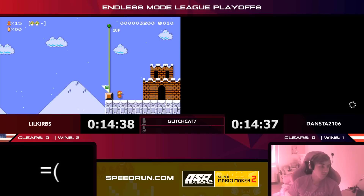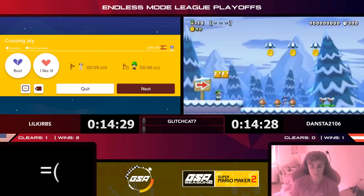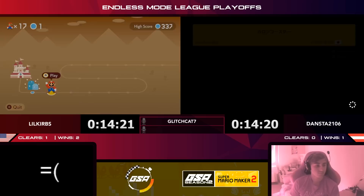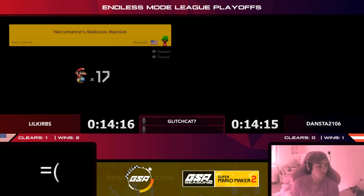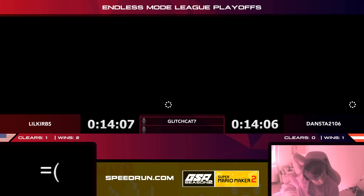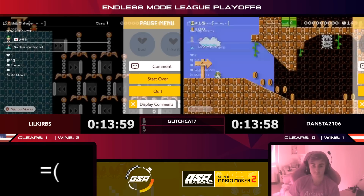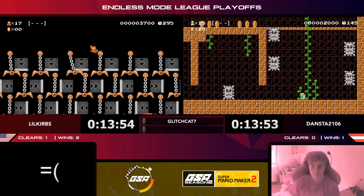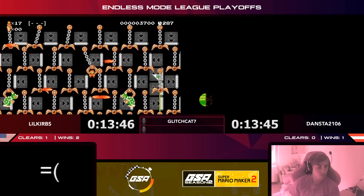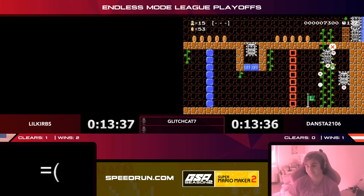Round four — Curbs is running, Dansta is skipping. That is lucky for Curbs — a very short level and some one-ups to go along with it! Getting a clear inside the first minute is really big. Dansta is looking to answer back. Dansta gets swamp caverns, making quick moves and watching out for those Thwomps. He knows he needs to run. Curbs gets some kind of messy level. Checkpoint for Dansta — that's going to be big.